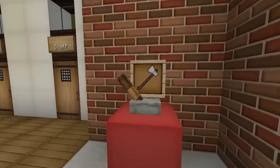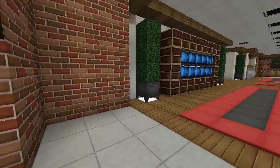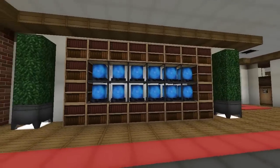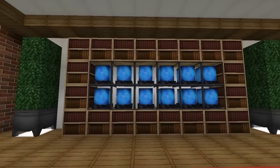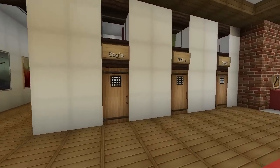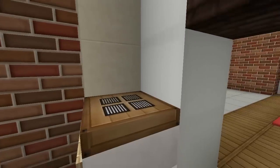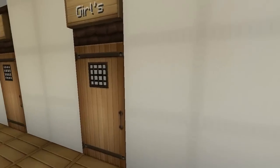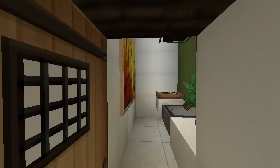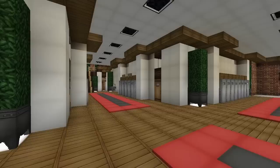I think this is probably the fire alarm — it's got an axe there, like those little axes you use to break the fire alarm box. Going inside, there's a nice lobby area with what looks like a trophy cabinet — they're always at the front of schools. We've got Boys, Girls, and Staff — must be toilets. Yep, just little cubicle toilets. Very nice.